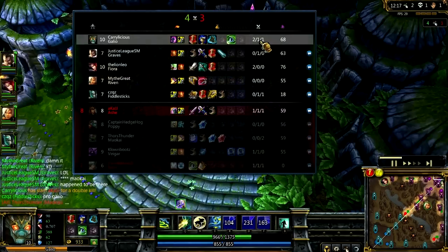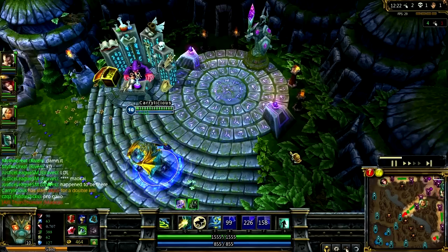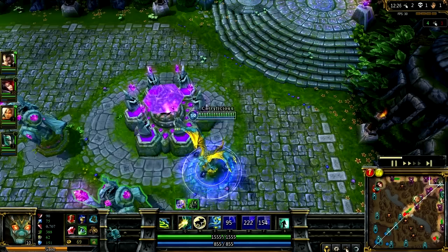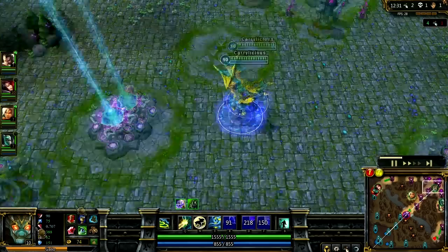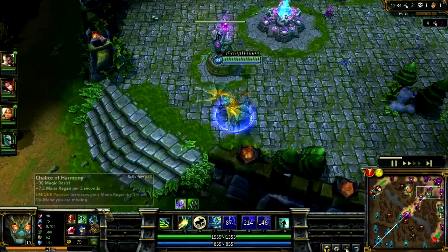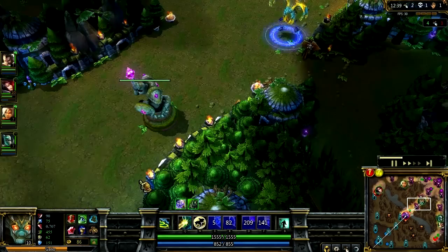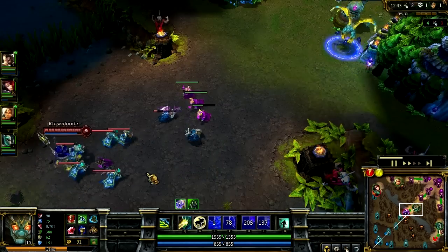So my score is 2-1-1. I'm doing just fine. I have good farm and I'm beating Veigar. I got my Mercury Treads and now I got another Null-Magic Mantle — the third one. That's because I'm going to build the Aegis of Legion so I can buff my team up.